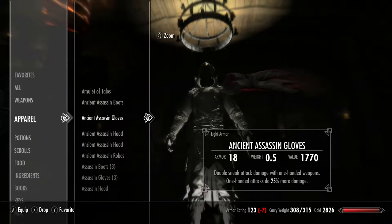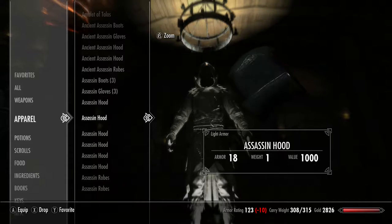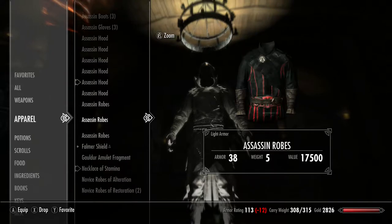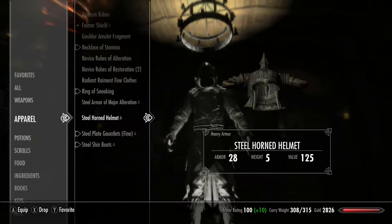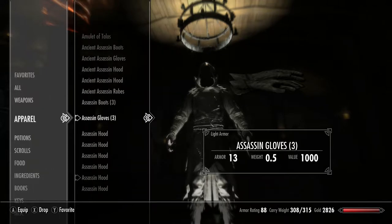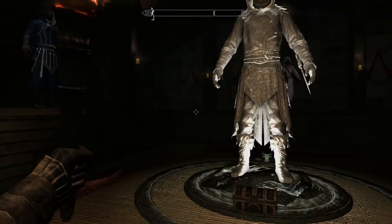Let's look at the apparel - ancient assassin boots, gloves, hood, robes, boots, gloves. Here are the different hoods. I'll probably wear the black - I like the black and the red. Yeah, I'm going to put the black and red on. I got the robes, the hood, the gloves, and the boots. All boots, gloves, hood and robes.